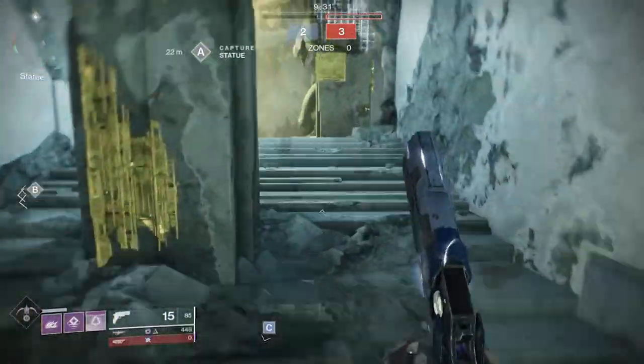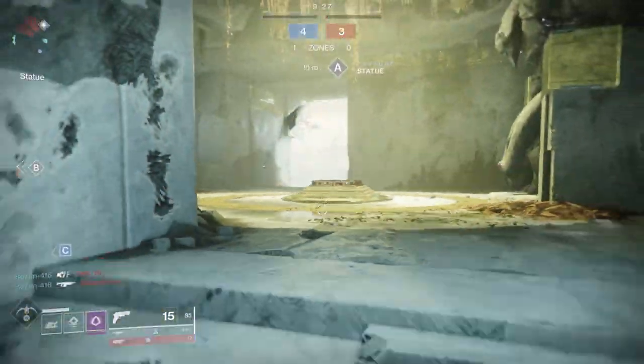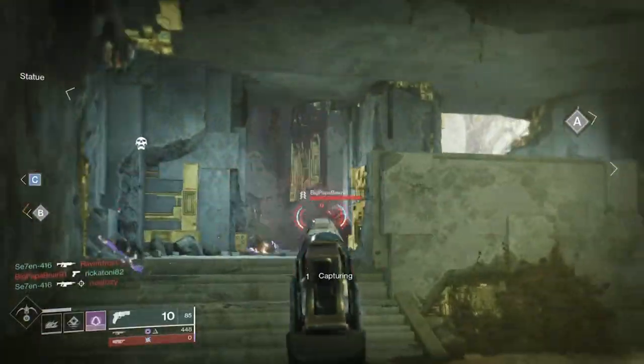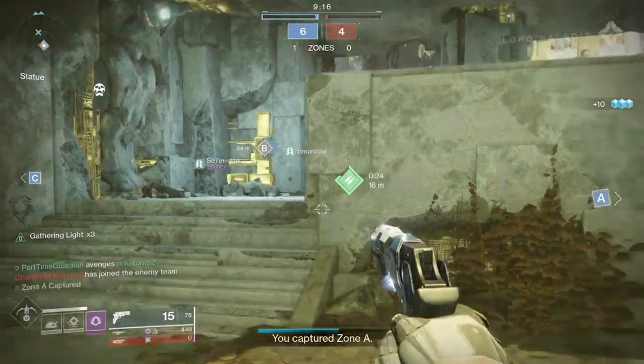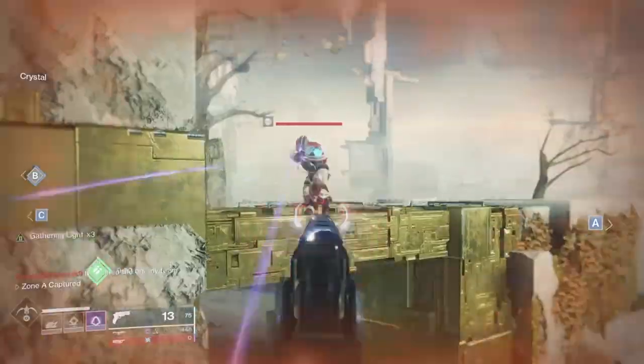It's very forgiving — if you want to get in your opponent's face and get vertical above them, you can miss a shot and still have time to recover. As you stack up those Gift of the Traveler stacks, you can get such high reload speed that it becomes even more forgiving. With high aim assist, target acquisition, and reload speed, you can just keep the bullets flying while moving around and staying mobile.